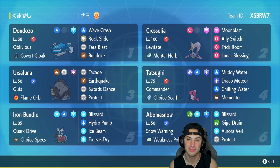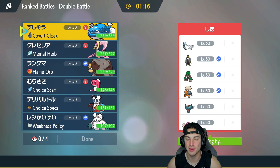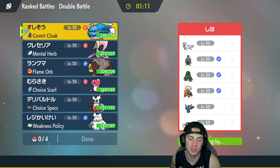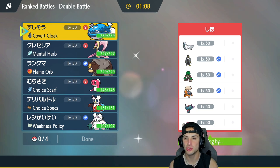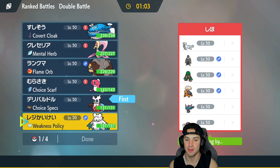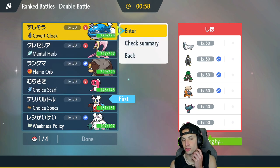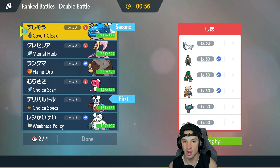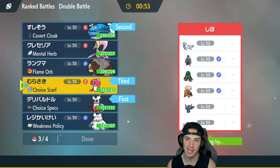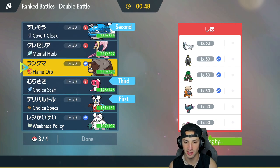First match of today's video — we're going up against a Chi-Yu and Urshifu team. They're also rocking Torkoal to pop Protosynthesis on their Flutter Mane, plus Great Tusk and Braviary. I'm leaning towards Iron Bundle and Baxcalibur, but they have Torkoal which could be a problem, so I'm going to go Dondozo alongside Iron Bundle. We also have Tatsugiri in the back so we can swap in and pop Commander.